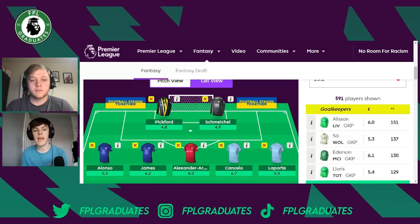Next up is the main man in defence — the first name on everyone's FPL team sheet: Trent Alexander-Arnold. If you're on a wildcard and don't have him, you've got to get him in somehow. He's been by far one of the best defenders in FPL this season with constant returns, and as Liverpool are still fighting for the title he's not going to be rested anytime soon.